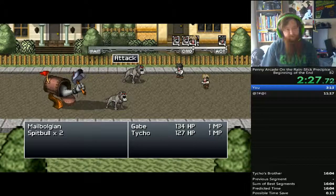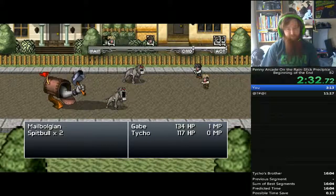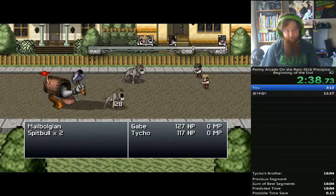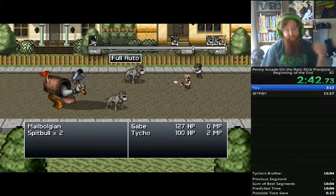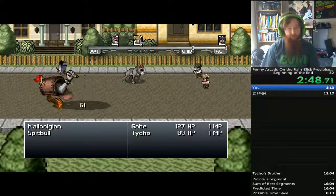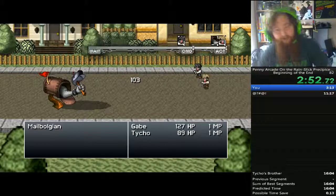This next fight is a good example of that scenario, besides just killing weaker ones first. In this fight I'm going to use Behind a Speaker, which is very powerful. Basically the spitballs will fall to a single 2-mana attack and a full auto to hit one of them. I kill one, then use ice shards to kill the second one, and then just focus down the big one.